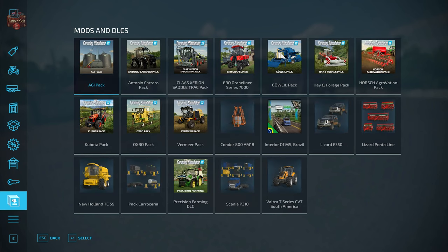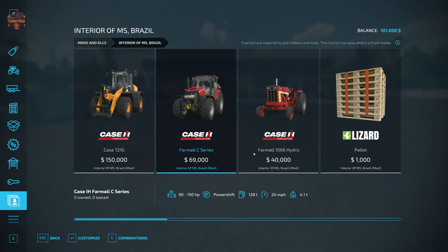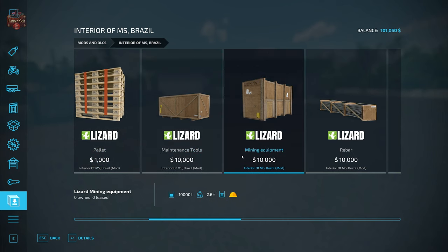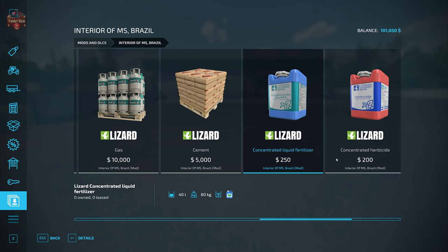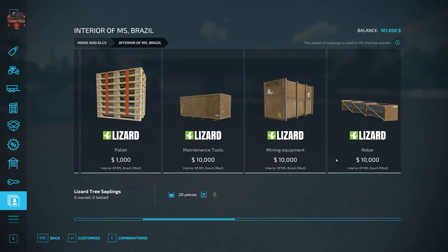With respect to custom mods, this map does have some custom vehicles, implements, and products. We have a modded Case 721G Wheel Loader, a Farmall C-Series and Farmall 1066 Hydro — part of the Case 100 Gears Pack but listed as Interior of MS Brazil mods. We also have the ability to buy pallets of pallets, maintenance tools, mining equipment, rebar, vehicle parts, gas, cement, concentrated liquid fertilizer and herbicide, silage additive, and tree saplings — all custom to this map.